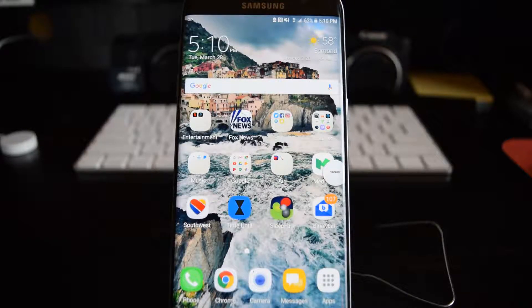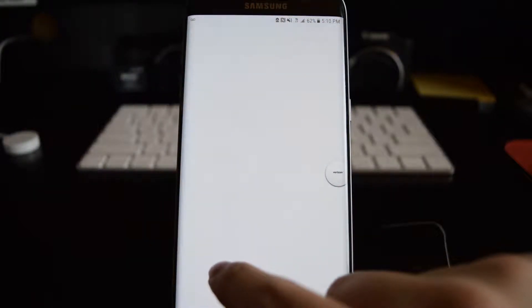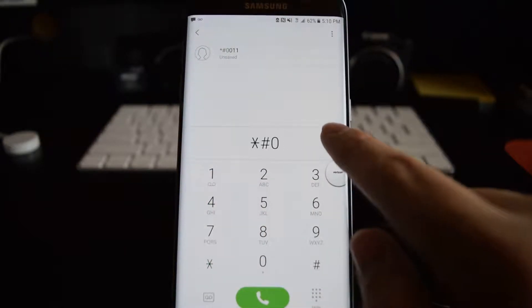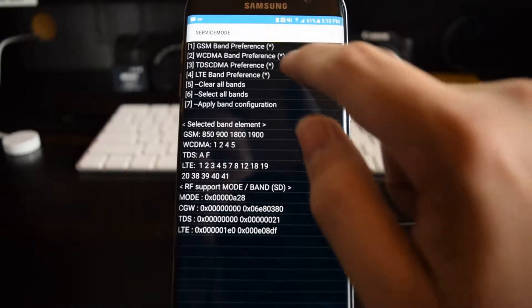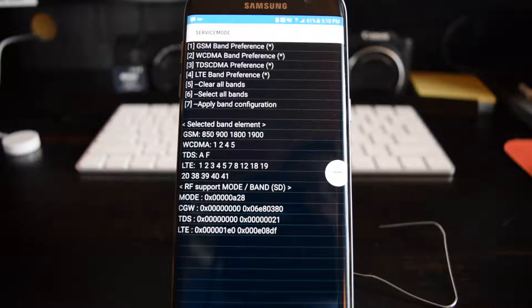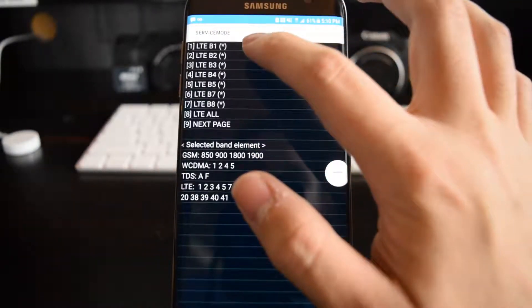I went ahead and I put the AT&T SIM card inside the Galaxy. We'll go ahead and go to the menu where you can change the band numbers. We have entered service mode — this is for AT&T — so we're going to do Band 4 first.